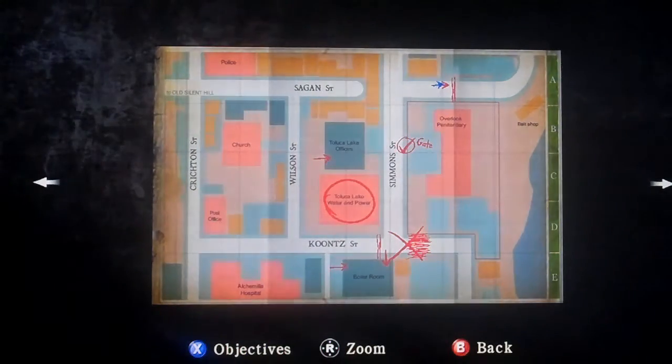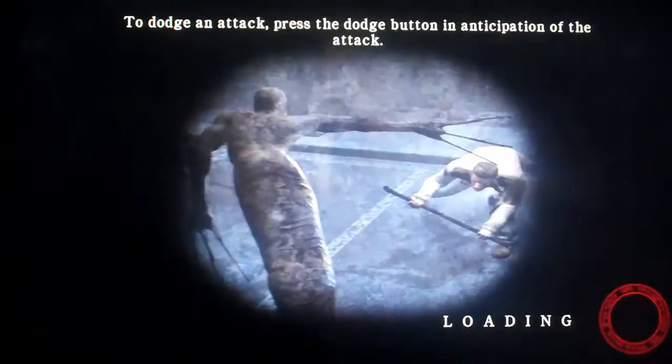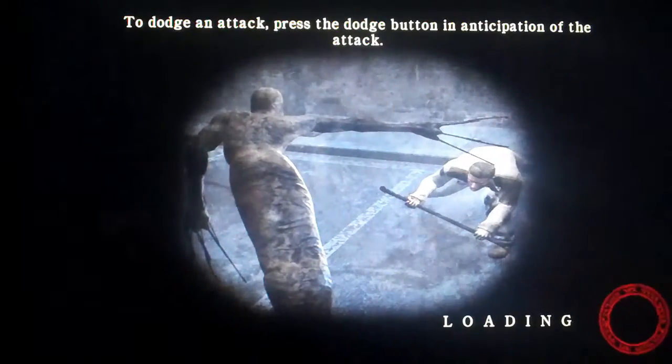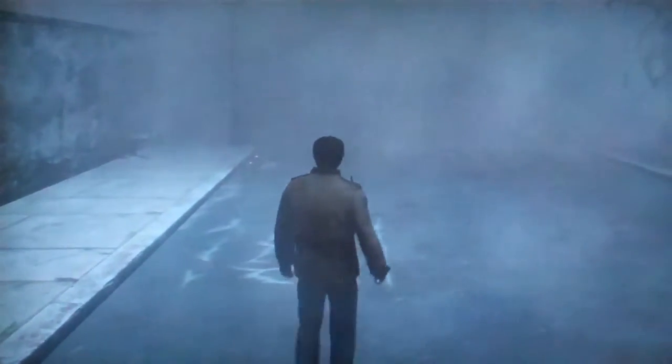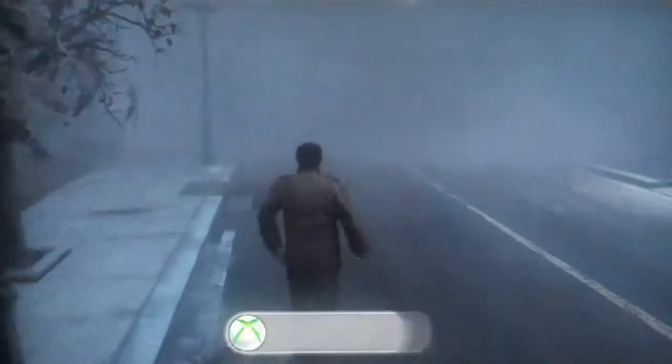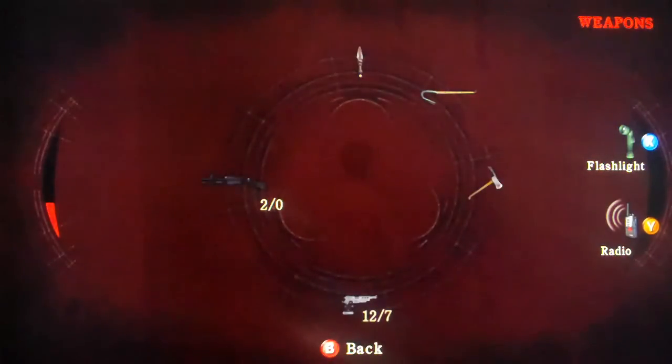Sniper rifle — the rifle. I think it's over here because I know we have to do a ton of backtracking. Here it is. We're going to find the granite in here. I'll continue the walkthrough later, guys — see you in a second.